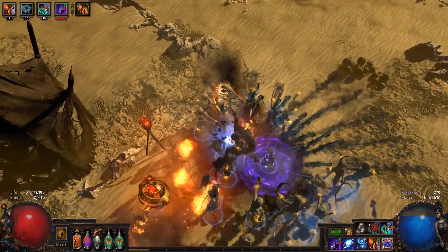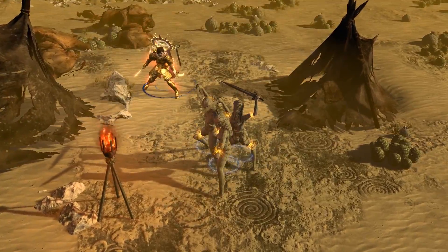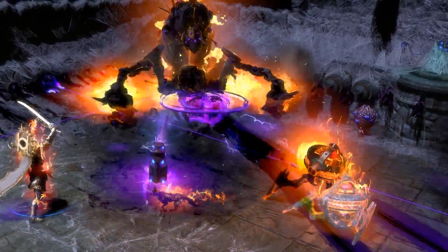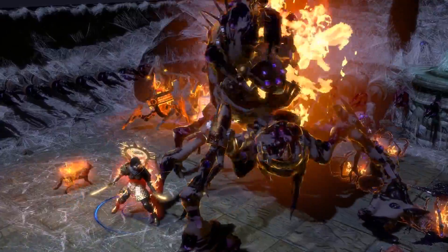When you're fighting bosses, be sure to bring Vaal Summon Skeletons — this skill really pops. If that doesn't finish the job, a Spell Totem with Dark Pact and Chain will provide a damage top-up. More importantly, it will help you kill your skeletons even faster.